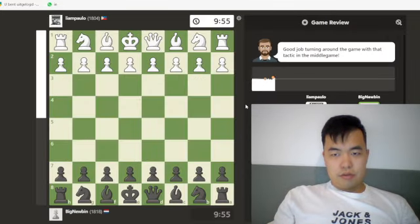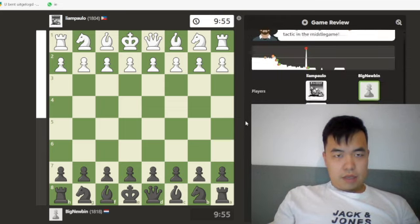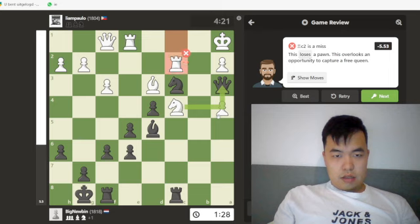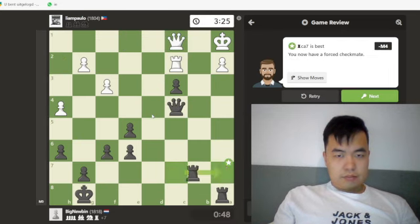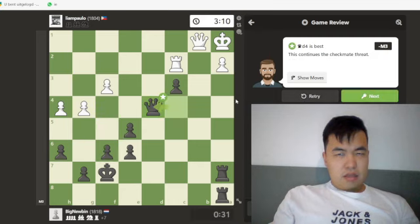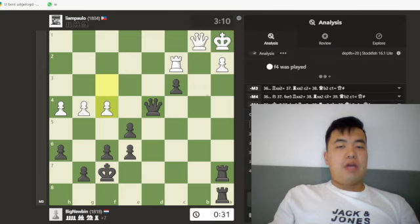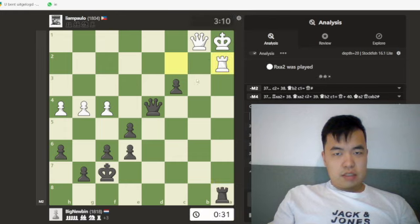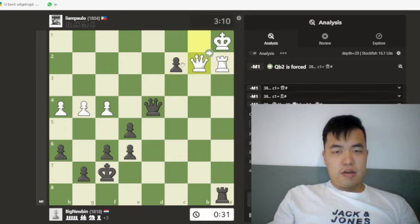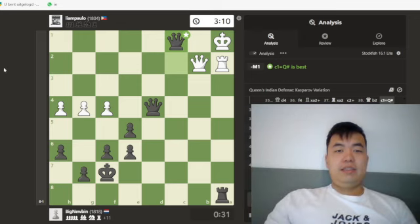It would be nice to know how accurate we played — 84%. It's because of the blunder, probably; it would have been higher. There was a mate in four. Queen d4 — oh, you set up the pin. Any move arises, you take on a2, rook takes, c2 with check. That's beautiful. Wow. Yeah, I did not see that. That's very neat, that's very nasty.